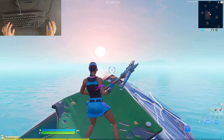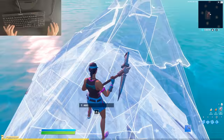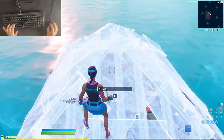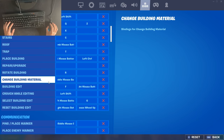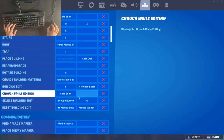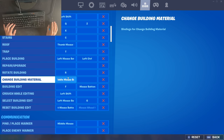The second method is called quadruple edit binds, which I've been talking about on YouTube and Twitter. It looks like this — obviously this is faster than just F and G, but it's a bit more complex. In my settings I have select building edit as F and select building edit as G, which I just showed you.